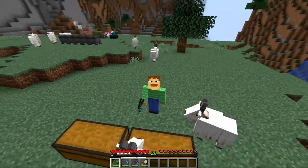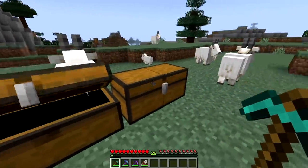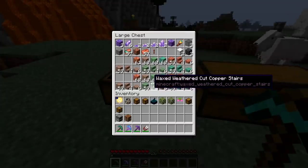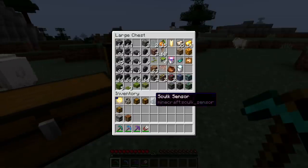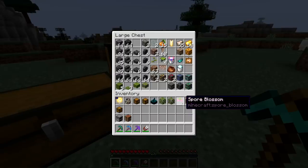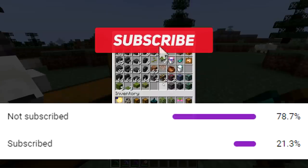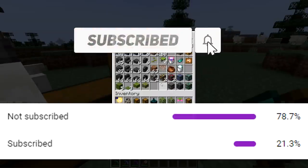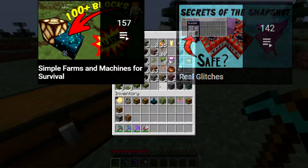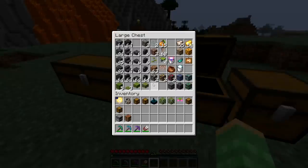Hello there, Ray here, and today I will be going over how you can obtain every single item, block, and mob that is new for 1.17, so you can get all these cool things in your survival world. At the end of the video I'll talk about which items you cannot obtain in survival and why. There are over 100 new items for survival, so let's get started.